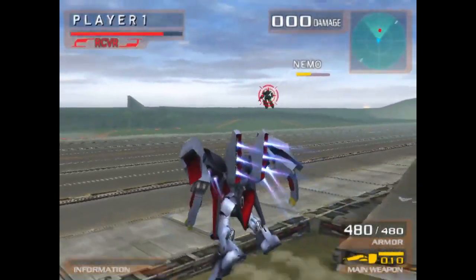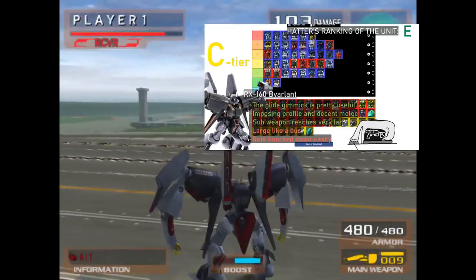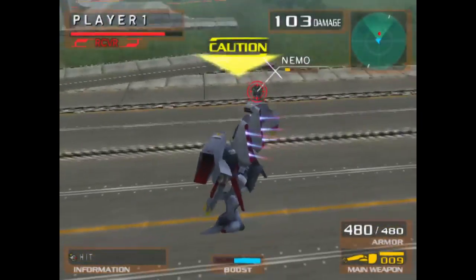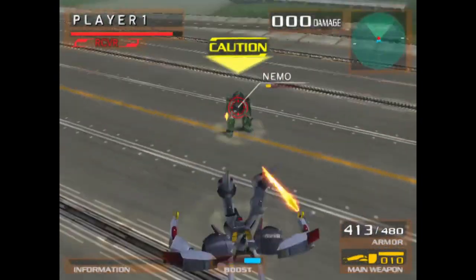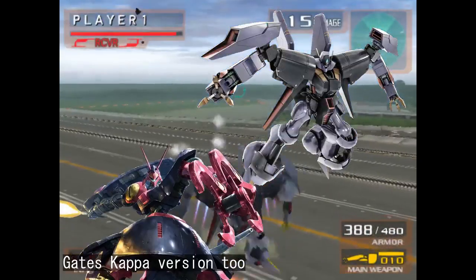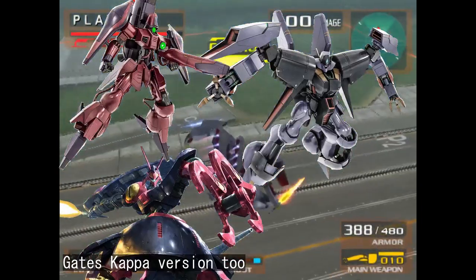Hi everyone, Shirtlight here. You might have noticed that in a few previous entries I brought up a certain mechanic exclusive to Gundam vs. Zeta Gundam: gliding. This mechanic is used by 3 mobile suits in the entire game, with the trio being composed of the RX-160 Bjarland, the NRX-055 Bound Dock, and the AMX-003 Gaza C.